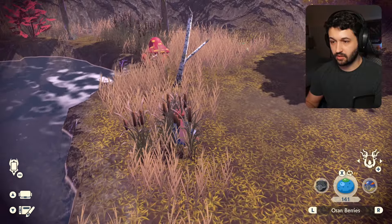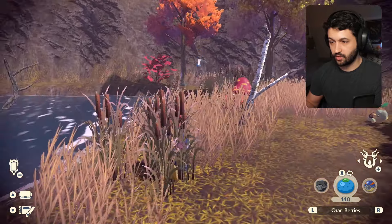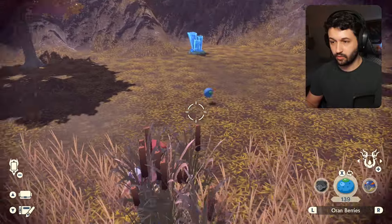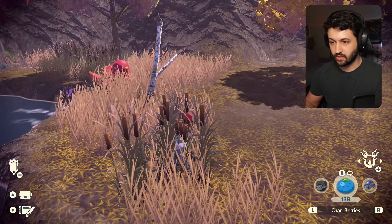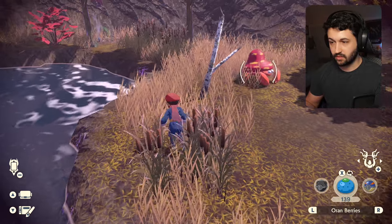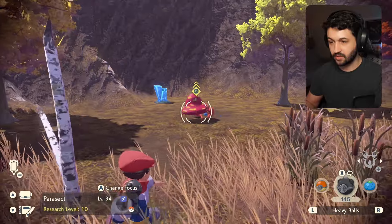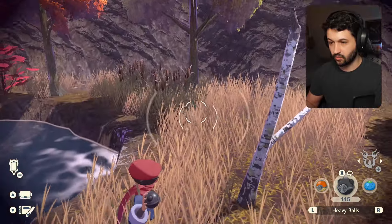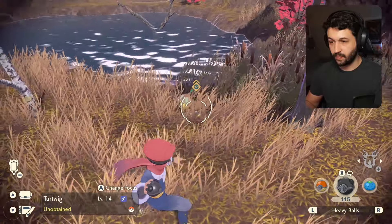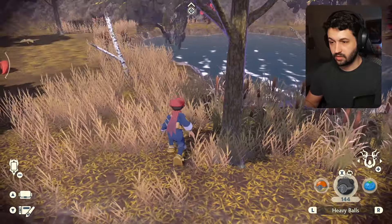We made it to the other side of the grass. We don't want this Parasect to see us. I'm going to throw another berry to get him to go away, then throw one over here to get Turtwig to come back. Turtwig looks a little distracted — we're locking on to the wrong one, let's get him with the Pokeball. He doesn't know we're here. I'm going to try to get him from behind.